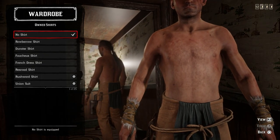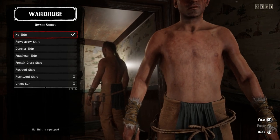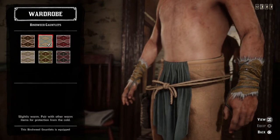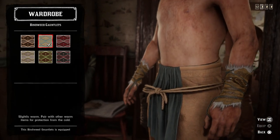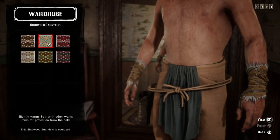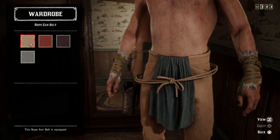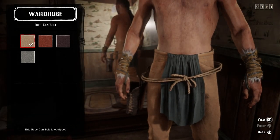For the shirt, I went with no shirt — you could add one if you want, but it looks a lot more intimidating when someone without a shirt is running at you. For gauntlets, I used the lighter tan variant with blue thread of the bindweed gauntlets, which can also be purchased from Madame Nazar. For weapon equipment, I didn't want any, but you have to have a gun belt, so I used the rope gun belt — the most minimalist one in the game, purchasable from any clothing shop or tailor.